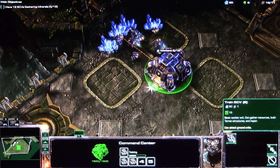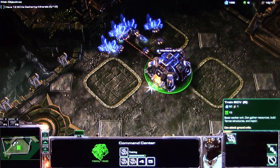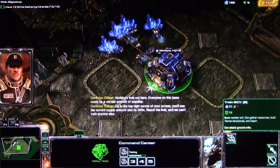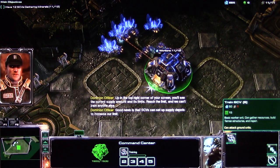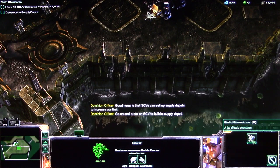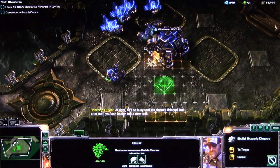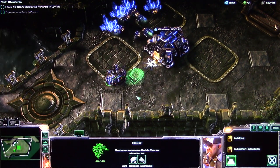So this is StarCraft 2 — this game is beautiful and so much fun. I can't wait for later parts of the game. Everyone on this base costs a certain amount of supplies. Up in the top right corner of your screen, you'll see the current supply amount and its limits. Reach the limit and we can't train anyone else. Good news is that SCVs can set up supply depots to increase our limit. Go on and order an SCV to build a supply depot. He'll be busy until the depot's finished, but after that you can assign him a new task.